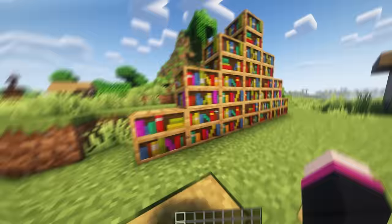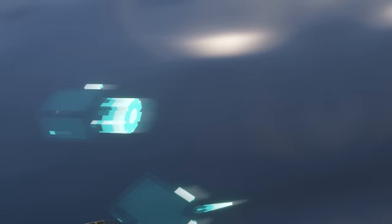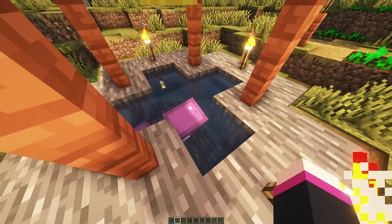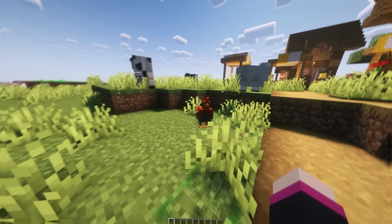Bring your bookshelves to life with 3D Bookshelves, making them look aesthetically pleasing and just suit into your builds a lot better. I mean just look how good they look. This is the cutest mob ever — the squid is now a baby. Just look at his little tentacles pushing through the ocean. The little pink one looks like he's out of Finding Nemo and is ready to ink. They are small enough to fit in your village's wells now, but be careful in the wild as they will easily get attacked when left alone.